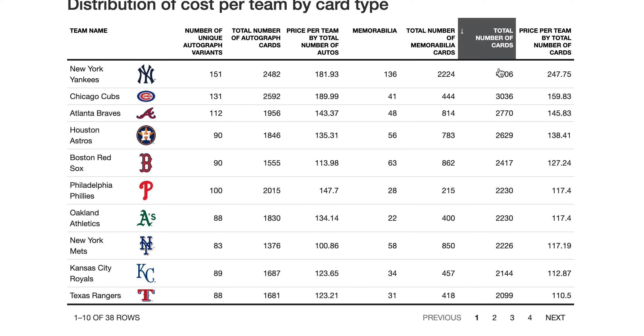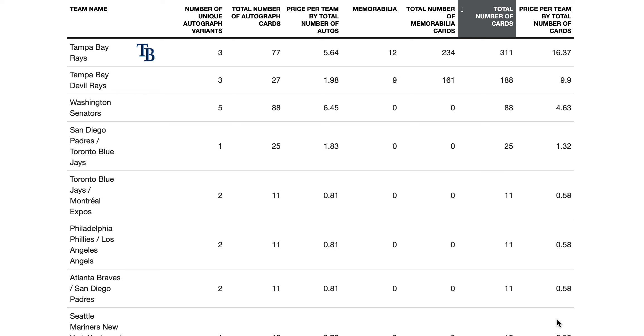If you want to go off the total number of cards — which is what I think you should do — the Yankees have the most cards in this set, then the Cubs, Braves, and Astros, and you'd want to pay around $250 for the Yankees. Remember, this doesn't have anything to do with the value of the cards or the autographs on them. This is just distributing the $2,949 case cost across all cards equally, so you're paying for probability and not for the player.